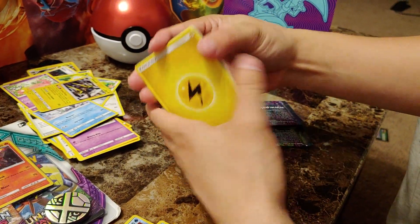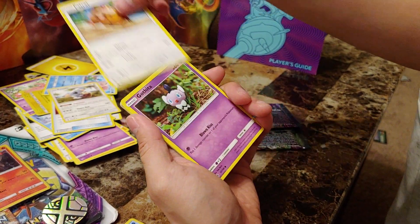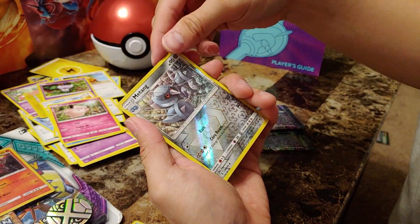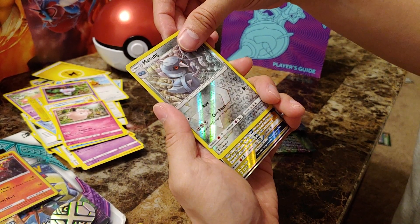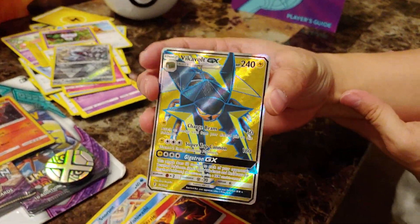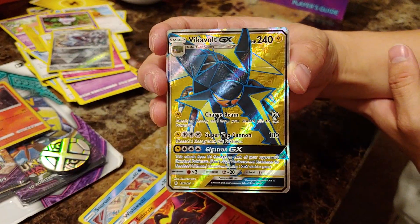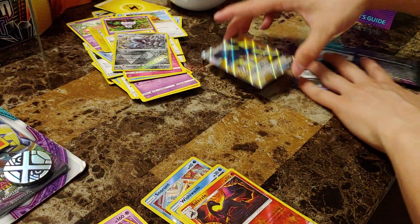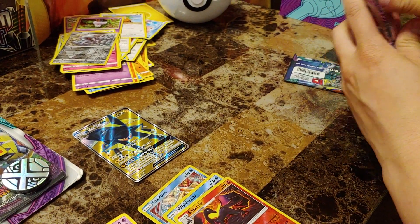Here we go on the next blister. Lightning energy, Alolan Marowak, Rescue Stretcher, Komala, Pachirisu, Gothita, Castform, Tentacool, Clefairy, a reverse holographic Metang — looking nice and tough. Whoa, whoa, whoa — a full art Vikavolt! Oh my goodness, a full art promo card! We got the promo card and we also got the full art card. That is absolutely beautiful. A full art out of these things — we're already winning!